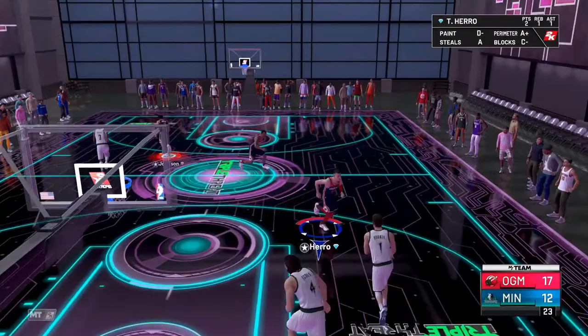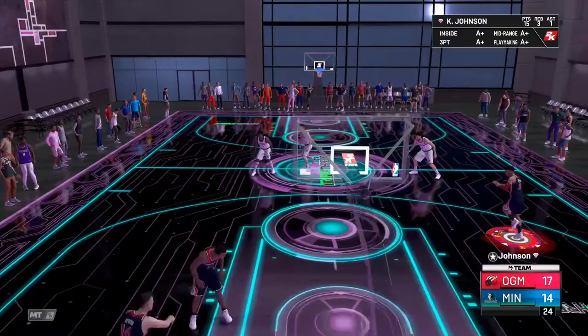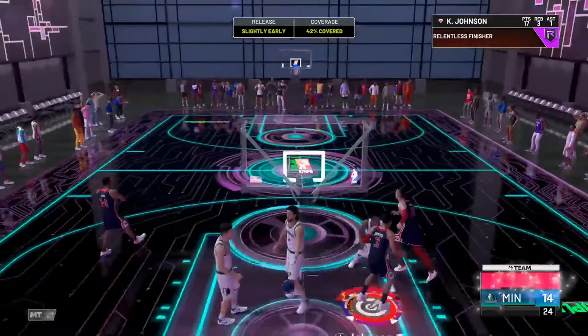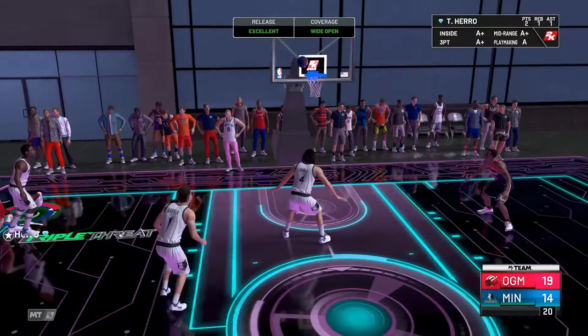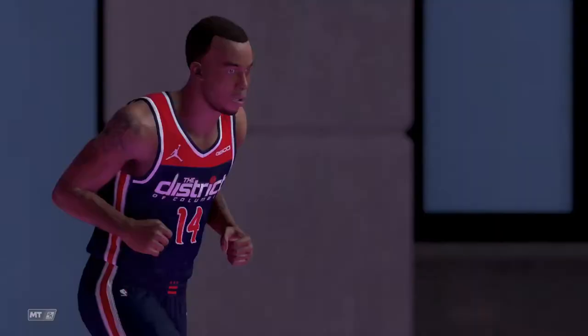Trying to play the bait defense there but Keldon Johnson with a fantastic contest — just doesn't go. Let's check out his handles. Gets past Louis Scola — nice contested layup by Keldon Johnson, can't complain with that. Oh steal! Grab that, dish it out to Tyler Hero for the score. Good stuff by Keldon Johnson — he really did it all in this gameplay. Cannot complain with this card at all except his jump shot.